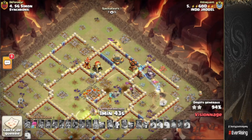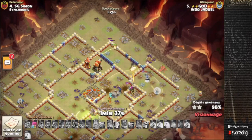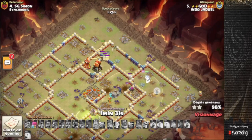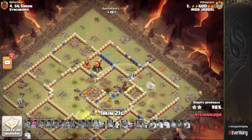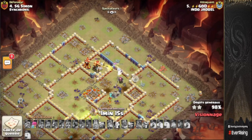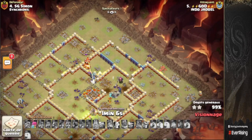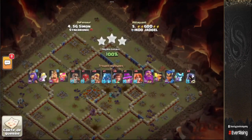Ice golem stalling everything up is a little nuisance but the root riders push on through. Riders have gone deep in the core, so it's all down to the queen, the valkyries, and the royal champion. The golem is tanking for the monolith, meaning the queen should be able to snipe it with the valkyries tanking for her. Warden is the MVP, managing to get it down. We have a lot of time remaining — the queen heals up on a max wall, giving her enough health to pick off the ricochet cannon. Queen versus multi-inferno — one HP left on the queen as she finishes off the multi! That's going to be a three-star for them.